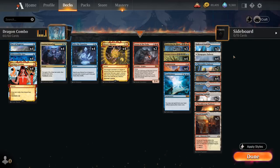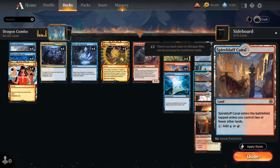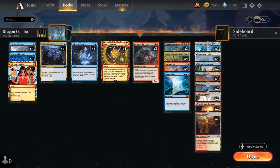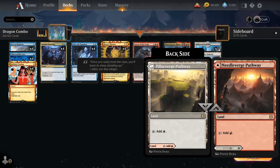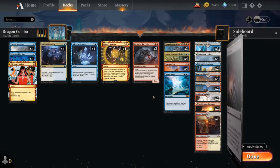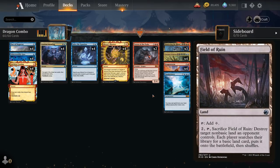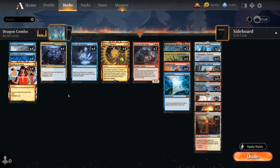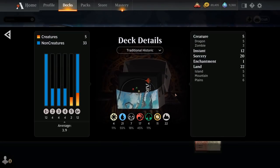The mana base has 22 lands total, including fast lands with two copies of Inspiring Vantage and four Spire of Industry — great in the early game, though probably don't want all eight since they can be awkward when we need an untapped land on turn four for Mizzix's Mastery. We also have shock lands with Sacred Foundry, Hallowed Fountain, and Steam Vents, plus a few pathways. We don't have any basic lands, which could be punished by Field of Ruin, but we need as much mana fixing as possible to cast turn one Looting followed by potential turn two Faithful Mending. Now let's jump into some games and see how the deck does.